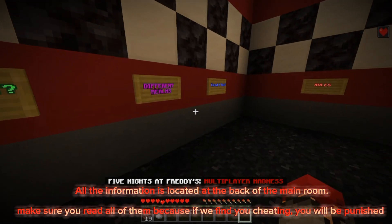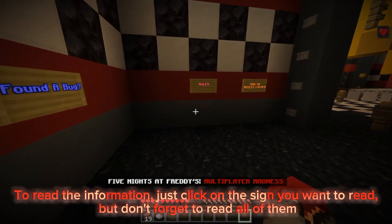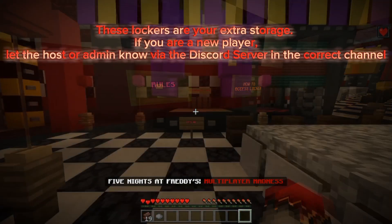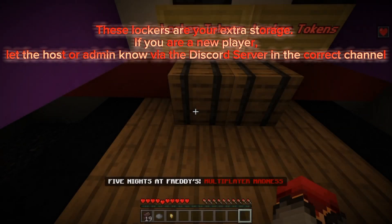Make sure you read all of the information signs, because if we find you cheating you will be punished. To read the information, just click on the sign you want to read. Don't forget to read all of them. These lockers are your extra storage.